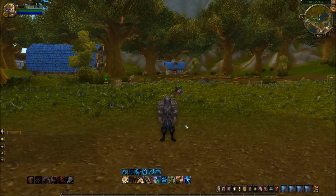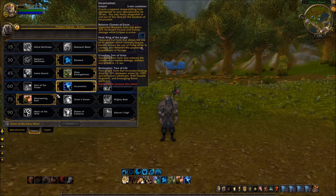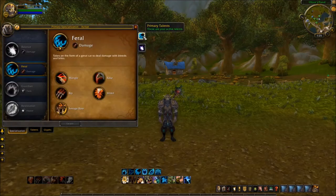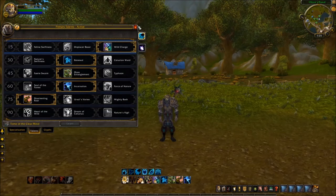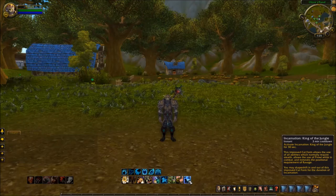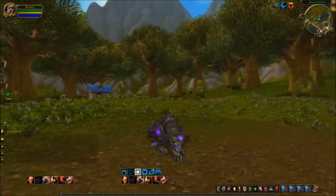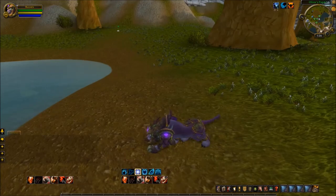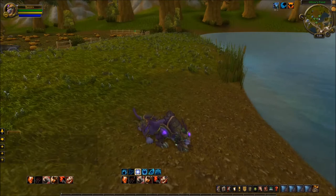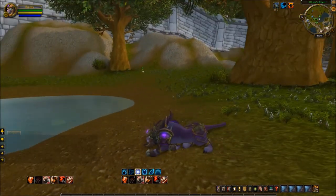And now I have changed my spec to Feral. I will show you the armoured cat form using Incarnation. There we go - that's your cat form with the armour on. Again, really cool. Shame you can't keep them like that - I do prefer them with the armour on. That's what your cat looks like with the armour on.